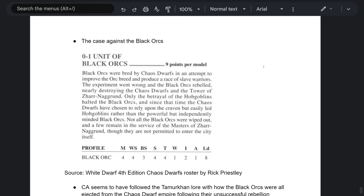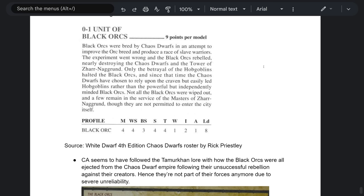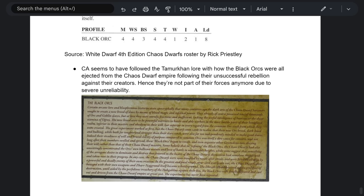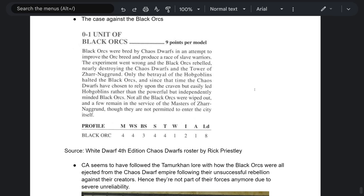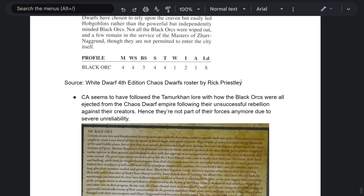You also have the Black Orcs to deal with, but I just don't think we would get them. CA seems to have followed the Tamarcon lore where the Black Orcs were all ejected from the Chaos Dwarf Empire following their unsuccessful rebellion against their creators. They're not part of their forces anymore due to severe unreliability. I don't think we need Black Orcs — I think it would create infantry bloat. With laborers, Dwarf Warriors, Infernal Guard, and Infernal Fire Sworn, where do the Black Orcs really fit outside of being a two-handed shock troop when you already have Infernal Guard and Chaos Warriors with great weapons? Not having Black Orcs in the roster is a good thing.